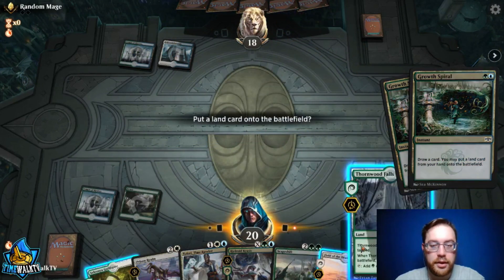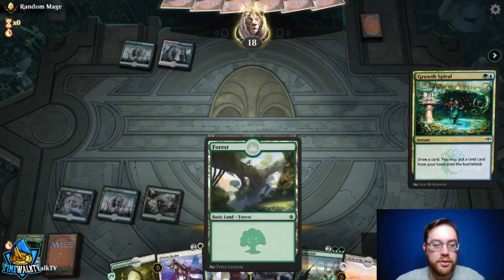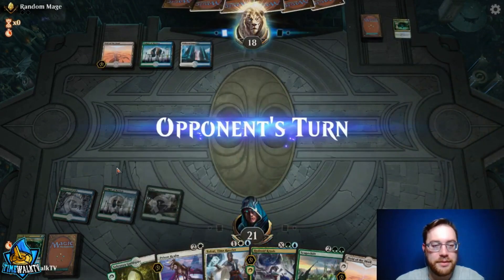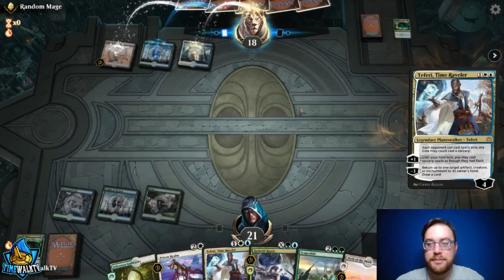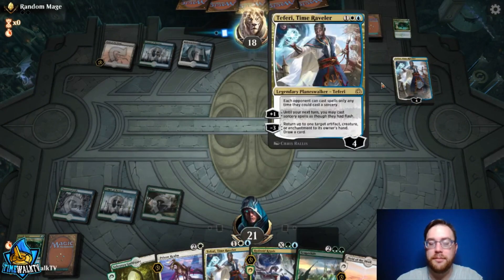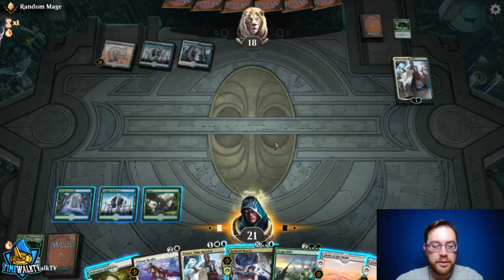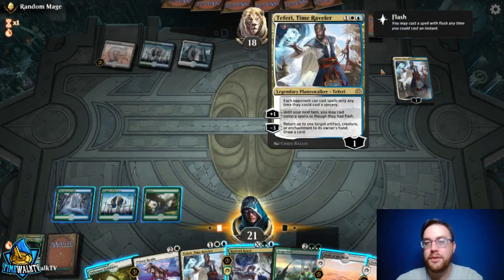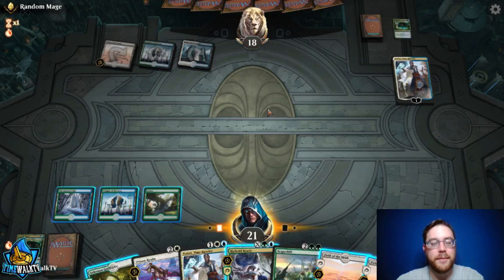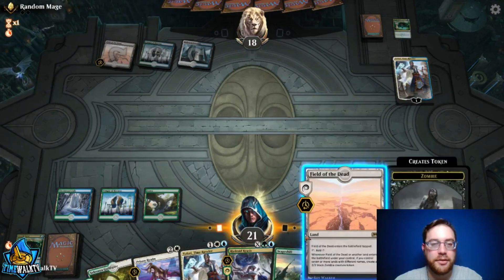I should have put the Guild Gate into play instead of Thornwood Falls, so I'd have colored mana to cast Prison Realm this turn — rough if they untap with their Teferi. They minus with Teferi to draw a card immediately, which makes me think they're stuck on lands or digging for something specific. Definitely in the mirror here. We play Field of the Dead, though it enters tapped — I thought it entered untapped. I really wanted to cast Krasis this turn.